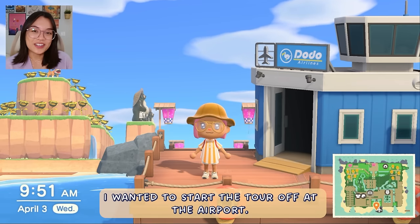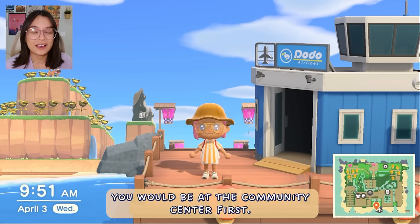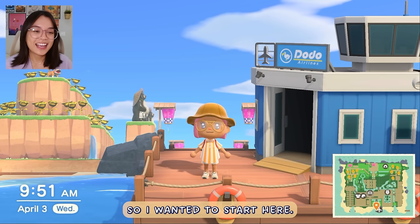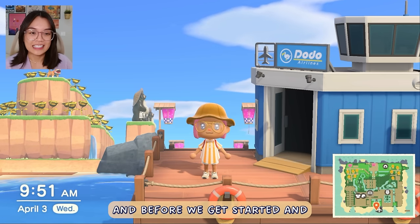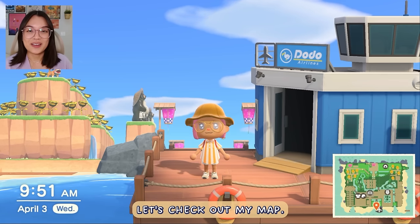I wanted to start the tour off at the airport. If you were to visit my island from the dream address, you would be at the community center first, but I really like my island entrance so I wanted to start here. And before we get started and head towards all of the madness back there, let's check out my map.